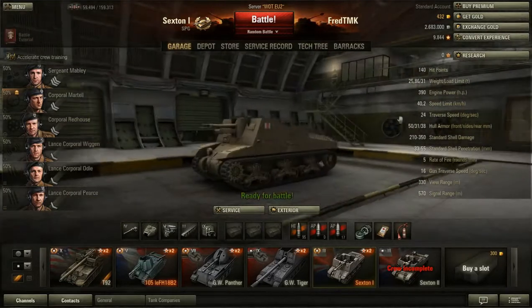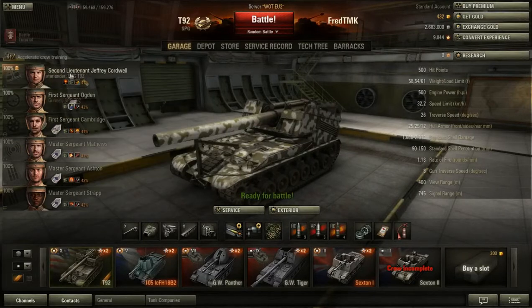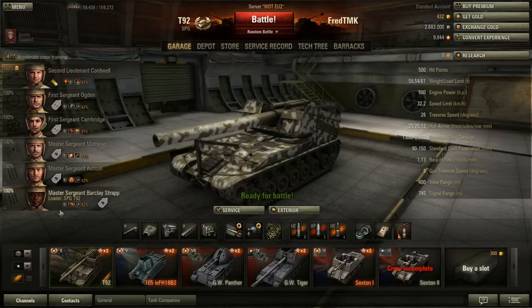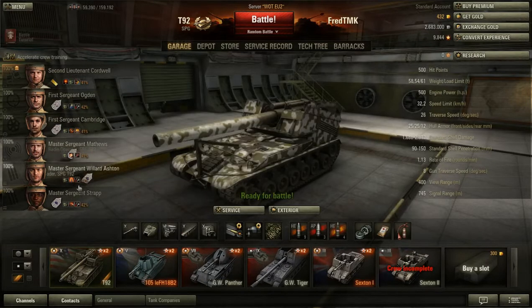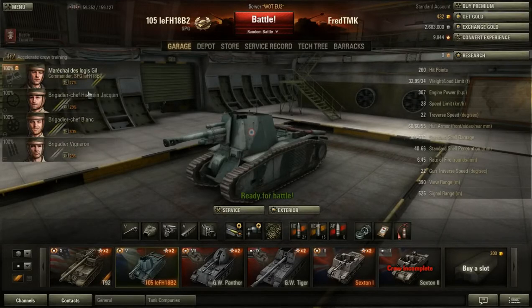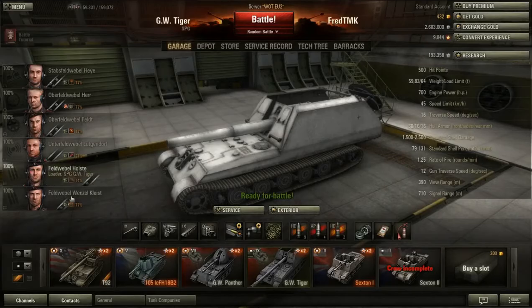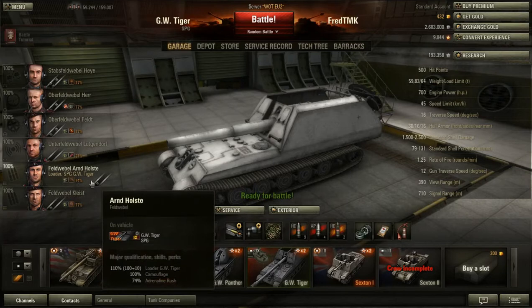I find that most artillery vehicles have the same kind of skills. As you can see in my T92, I have Sixth Sense trained as the first skill, then camouflage, and then Recon and some other stuff including repairs — but that's just because I'm already at the third skill and don't really know what to take anymore. My GW Panther at 48% crew also has camouflage first.